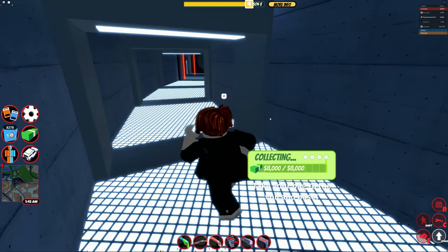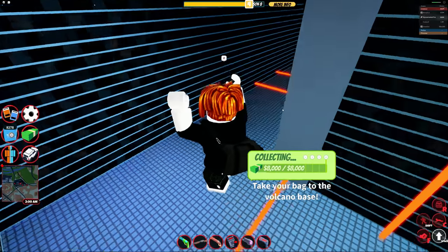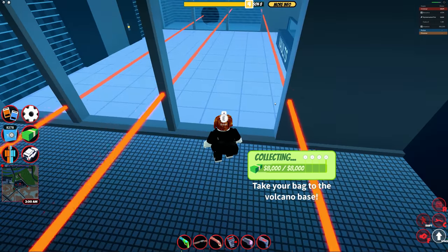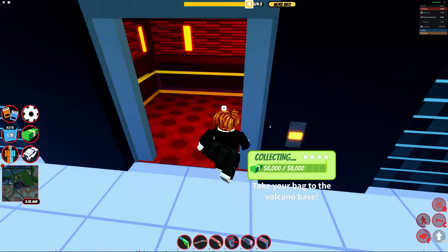It's probably second only to the museum or maybe cargo boat, but cargo boat takes literally forever. So per unit of time, this gives you a stupid amount of money. Once we get all this stuff we can go ahead and zap it again. Now you have the option of either going out through the ground or going out through the roof.